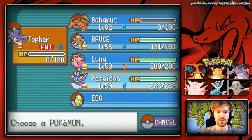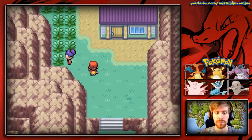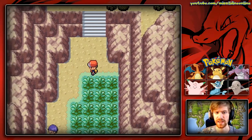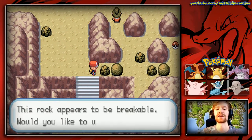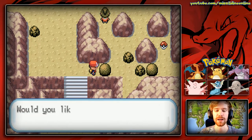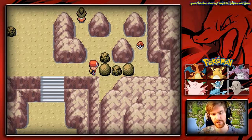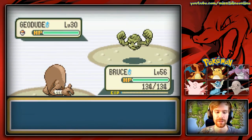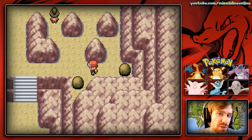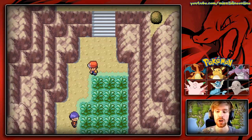While I was dealing with that little issue off-screen, I put Bruce back in my party. I'm going back up to get that item we missed before — just for completion's sake. We can Rock Smash this and Bruce will do that real quick. Then Luna will use Strength to move the boulder. We'll push that down, break it, and we will get a King's Rock!